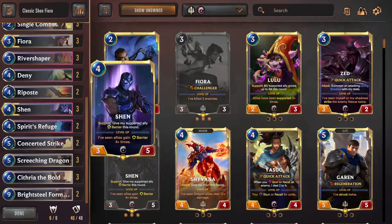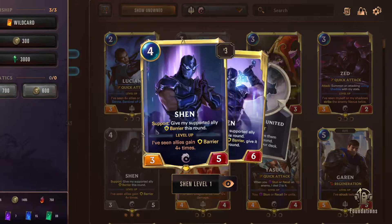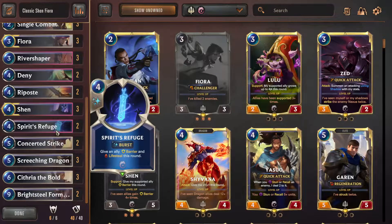Next, Shen — can't go below three. You have to play three Shens, same as three Fioras. The curve of Fiora into Shen is just really strong. Sometimes you won't curve out turn three Fiora, turn four Shen because you'll want to hold up four mana to bluff Deny or Riposte, so you might play Shen on turn five instead. Still a really good card, not that hard to level up, and his champ spell is decent — just extremely expensive — but Burst speed saves it.